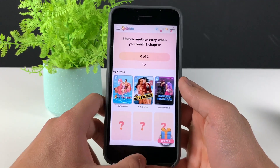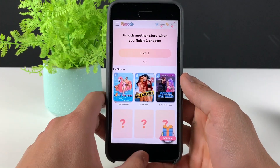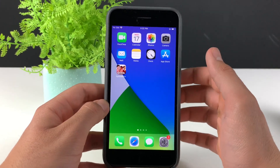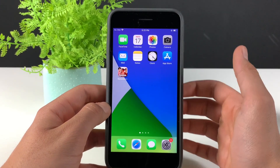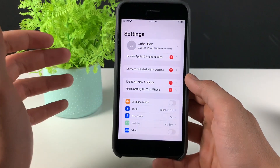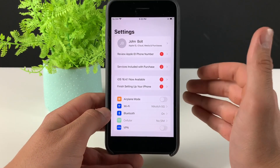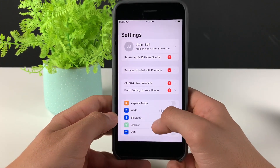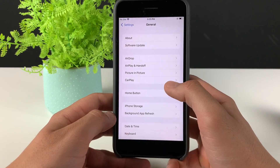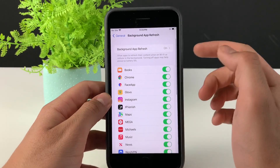Let me close this and reopen it so you can see it's real. To get Episode++, just follow me. The first thing we need to do is prepare your mobile device for the installation. If you're on iOS, head over to Settings. If you're on Android, you don't need to prepare your device at all — you can skip to the part where I tell you where to get Episode++ from. For iOS, go to General, then Background App Refresh, and make sure it is turned on for Wi-Fi and mobile data.